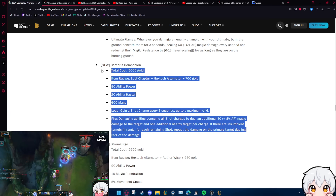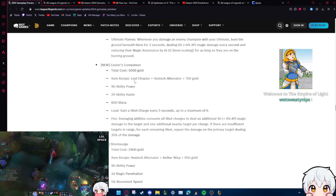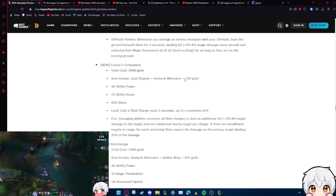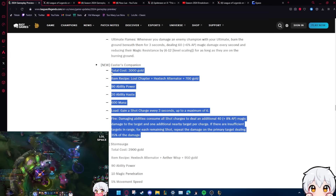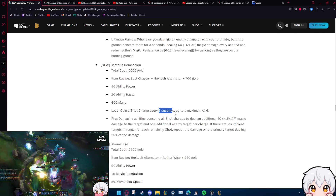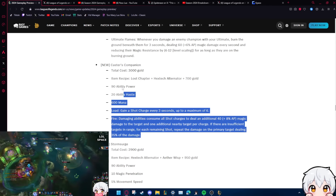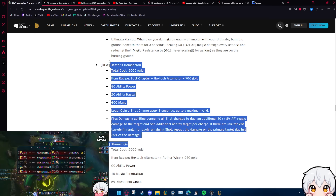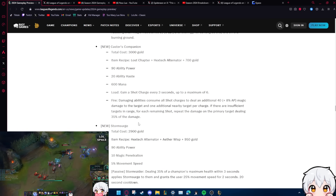This is going to be the new Luden's from what I've heard: Caster's Companion, 3k gold. It costs Lost Chapter plus Alternator — that's good, Lux likes to go Alternator. It's like Luden's but it has a three-second cooldown, and then the longer you hold your spell the more charges you get and the more damage you'll do on your next spell. This is a Lux item 100%.